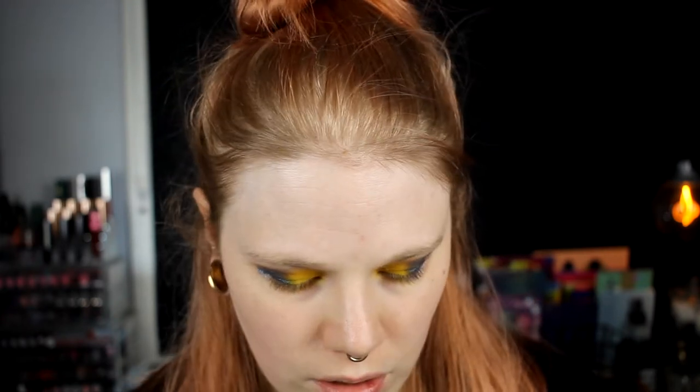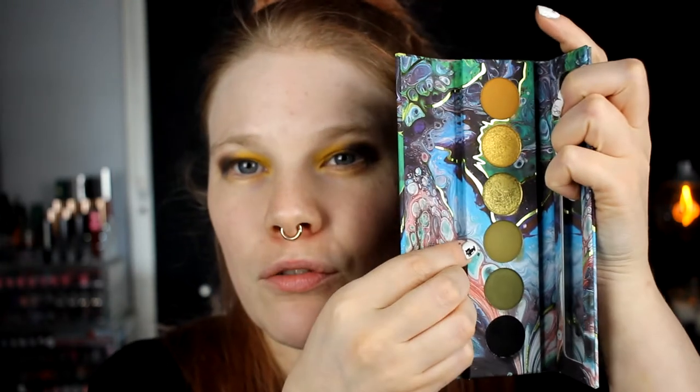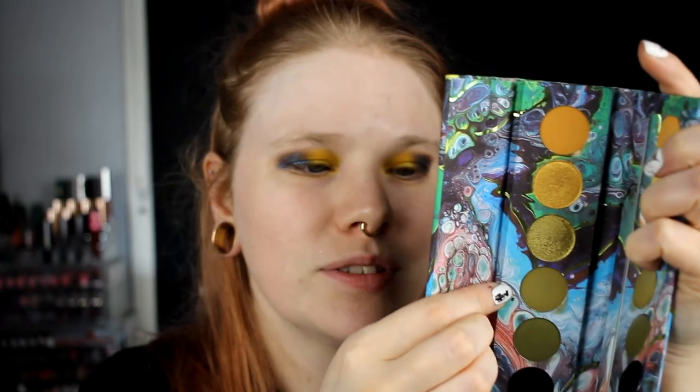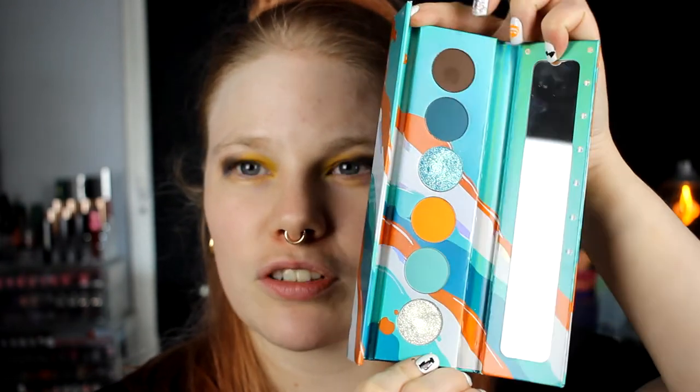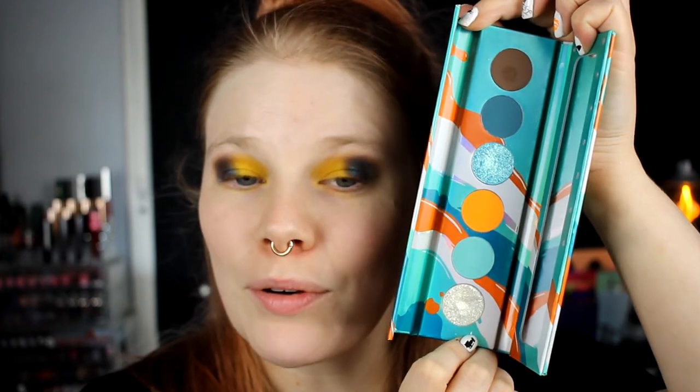Now we have two colors left — this one from Sci-Fi Green and this one from Electro Turquoise. I think I know what I want to do. I'll take away the fallout, fix my base and my brows, and then I'll come back and we'll use these two last shades to try to make this look good. Wish me luck!